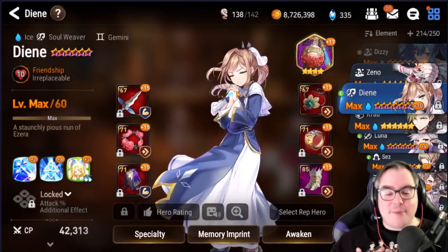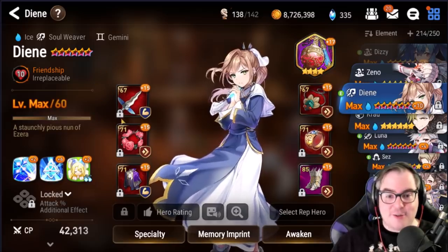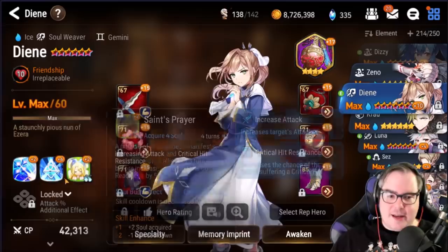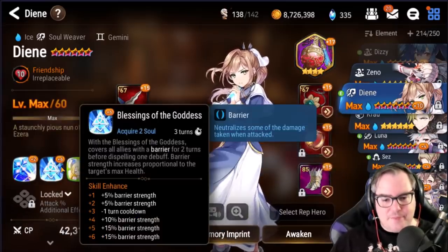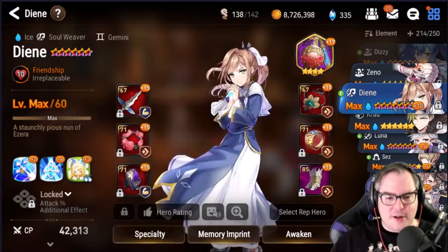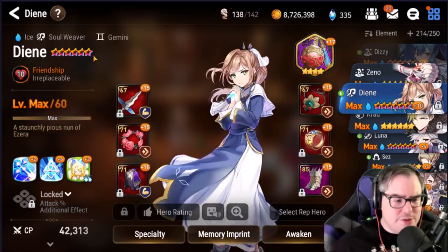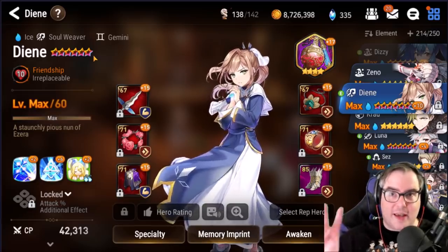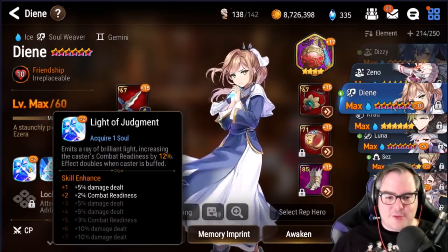Next we have DN. DN is limited, so if you're wondering where she is, you can't get her either. I don't regret DN herself, but I do regret the Molagora I put into her — I put way too many in. She's worth it and she is amazing, but I personally don't use her as much as I should, and I definitely didn't use her when she was the all-star unit, so I feel like I lost some effectiveness there.